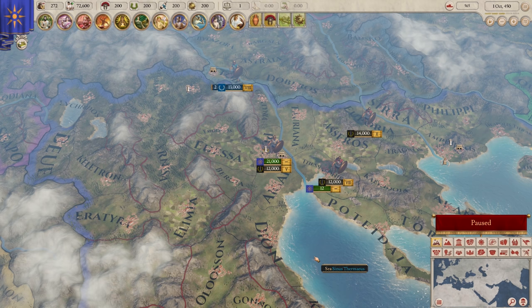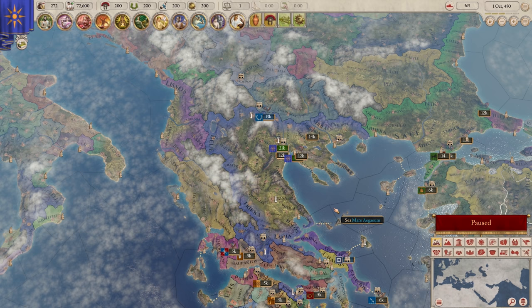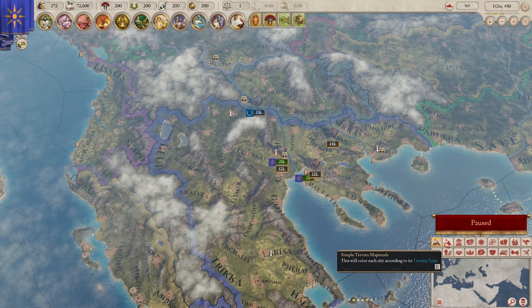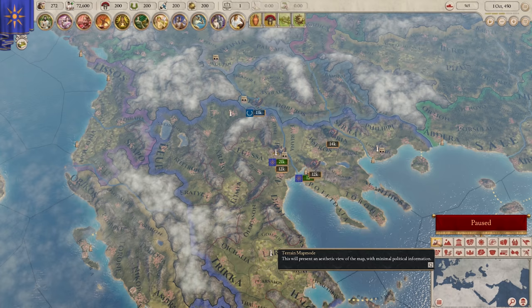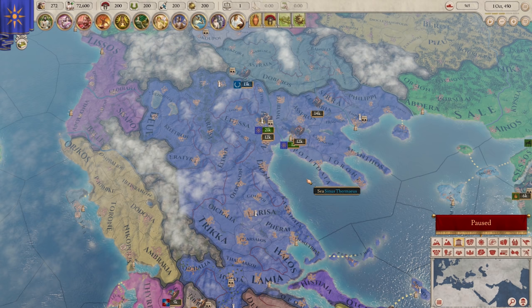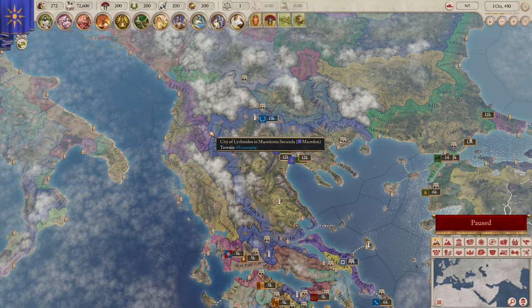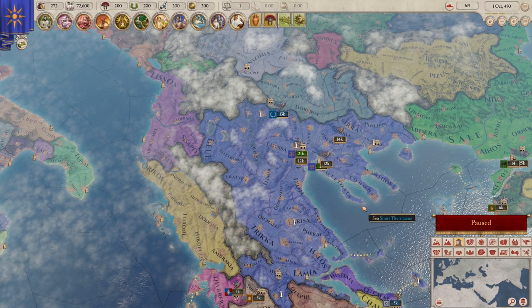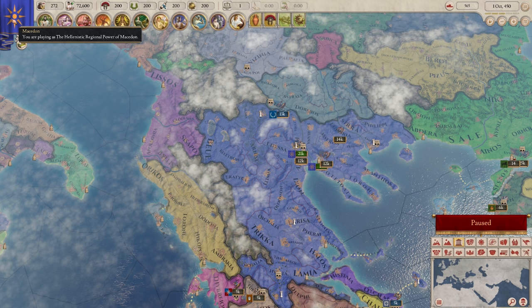Right off the bat, you can see this looks very Europa Universalis 4. You'll notice the map by default is a hybrid between the terrain map and a regular provincial color-coded map. I actually think this looks kind of nice - you can easily see where the mountains are, which is very useful. This is called the terrain map mode. There's also simplified terrain map mode which color-codes things - farmland, forest, hills, mountains - good for when you're at war. There is still the political map mode which very starkly colors everything by country. We're this deep blue - this is Macedon, our country.